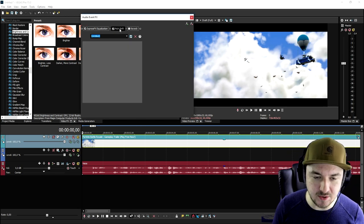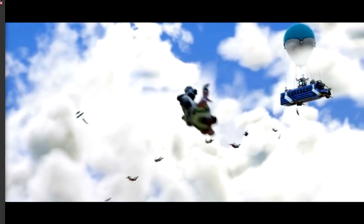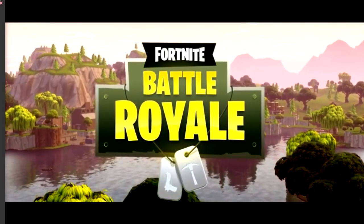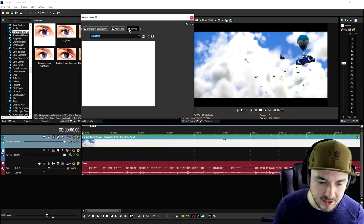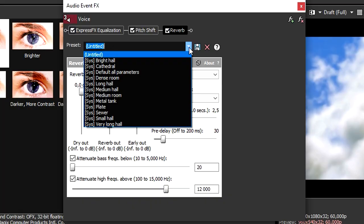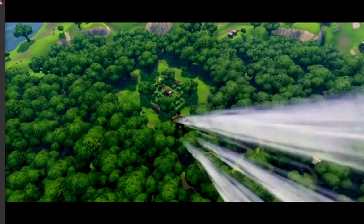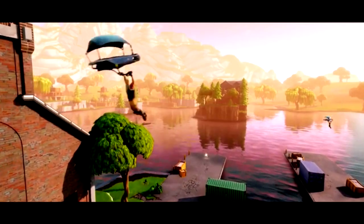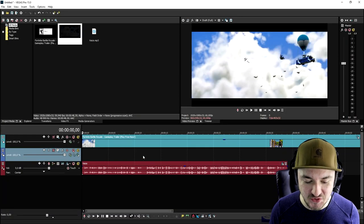We're going to move on to the second effect, which is the pitch shift. We'll make sure that preserve duration is checked, then bring the pitch down to around minus two. That sounds really nice. The last effect is the reverb — we're going to check that one and pick the preset called 'Plate'. Playing it back, it sounds really amazing with all three effects applied.